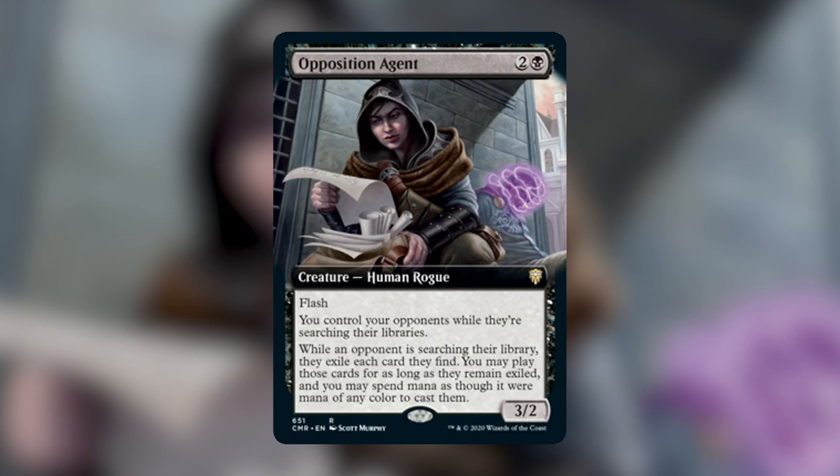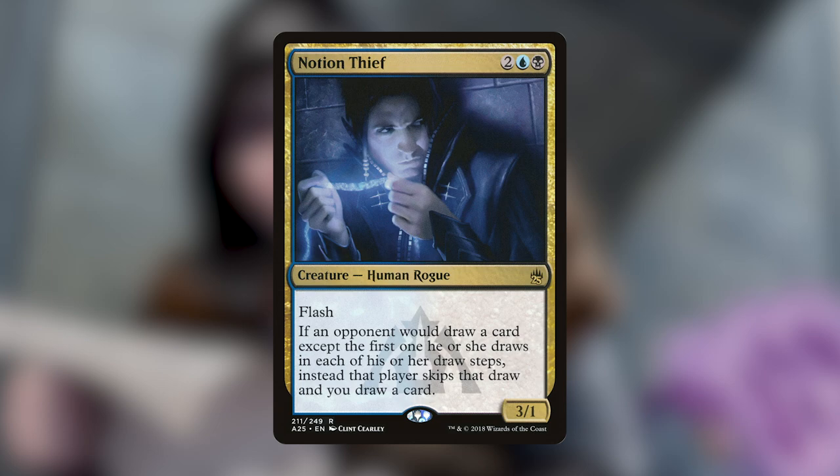The thing is, you are already playing spot removal and answers for Opposition Agent — that's basically a given. If you're not playing spot removal in your deck, that would be the first place to start because you need a way to deal with your opponents' threats. I would treat Opposition Agent the same way that you would treat a counterspell in your opponent's hands, or the same way that you would treat four open mana when someone is playing Dimir colors — because you know they're going to play that Notion Thief, so you shouldn't play your Windfall.